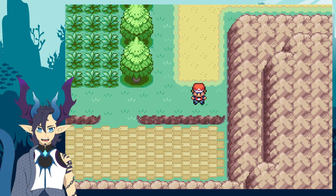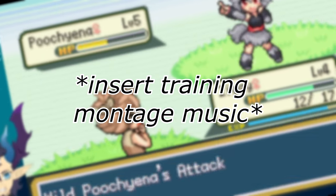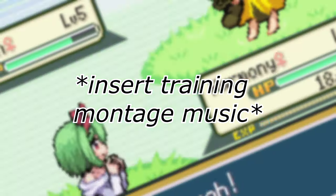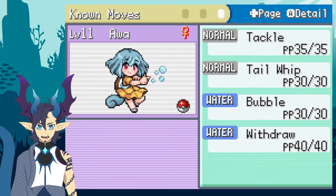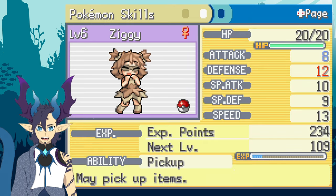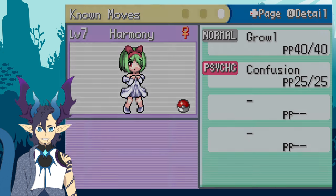I'm going to train everyone a little bit and then get back to the video. After the grind: Chikara is level 7 and learned Fury Swipes. Awa is at level 11 and learned Withdraw. Ziggy learns Tail Whip and actually found a Rare Candy and a Cheri Berry with Pickup. And Harmony learned Confusion — I didn't even realize she only had Growl before, so that caught me by surprise.